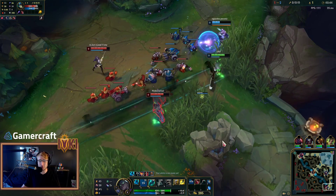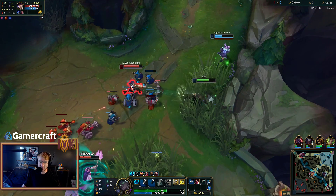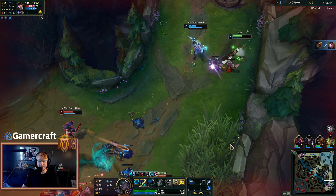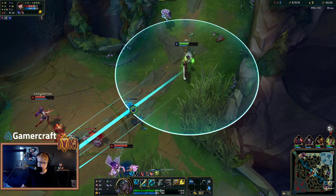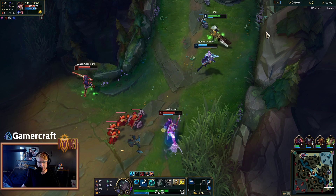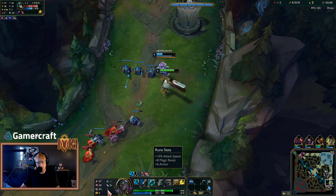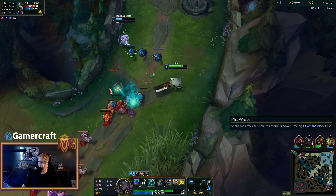Now we've got Glacial Augment for free on our Q, which is pretty freaking crazy. It allows you to not only get basically a free keystone — which means you get two keystones compared to most champions' one — you also don't have to go into the Inspiration tree anymore. Which is really insane because we've got Fleet Footwork, Presence of Mind, Legend Alacrity, Coup de Grace, Perfect Timing, Patch Velocity, Attack Speed, MR Armor.